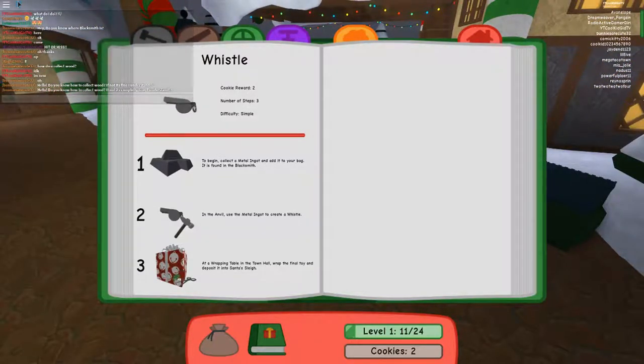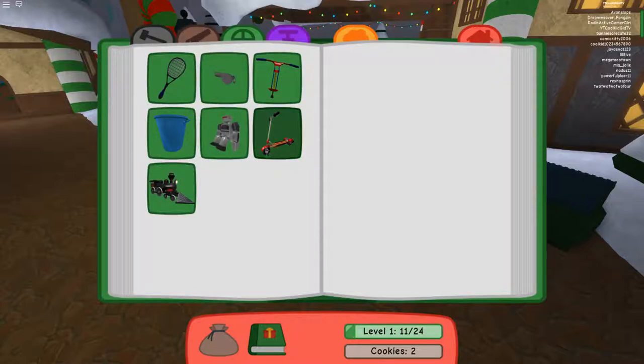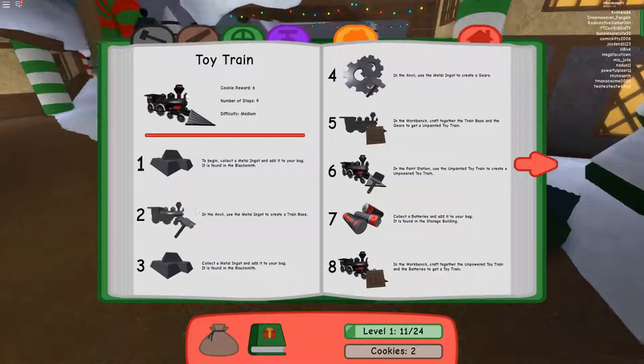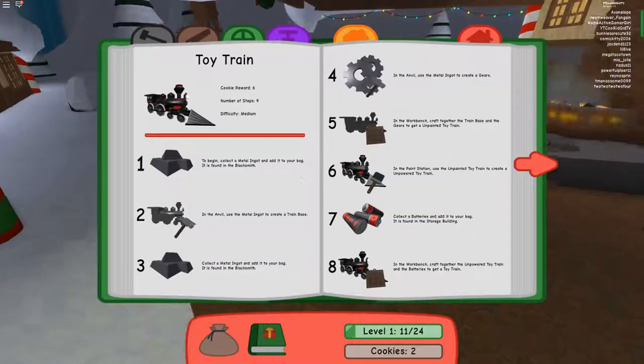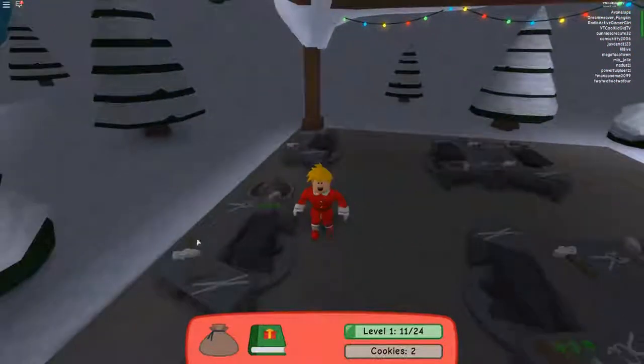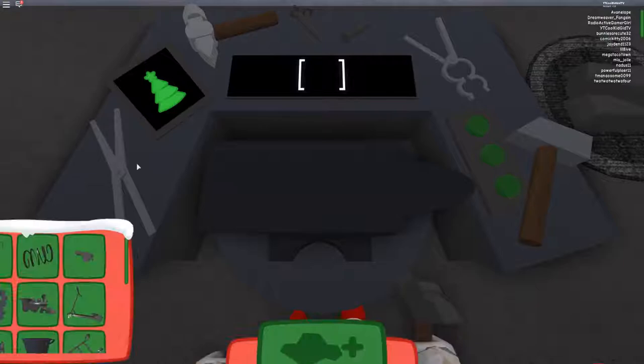A toy train! Cookie reward is six, number of steps nine, difficulty medium. To begin, collecting metal. Yeah, okay — pretty much just do this. Everything is pretty much this.